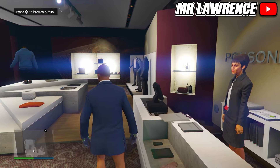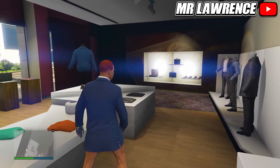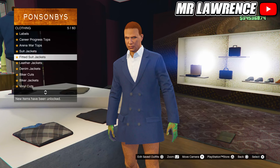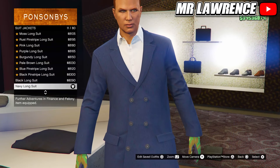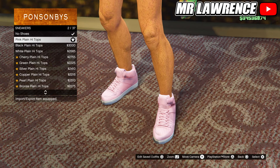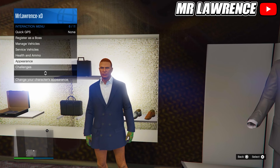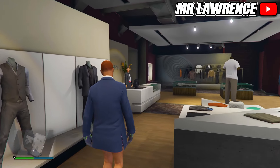For the next outfit, head over to the pants. Go to shorts and purchase the black hard boxer shorts, number 39. Now go to the top section, go to suit jackets and purchase the navy long suit, number 11. Now go to the shoe section, then do sneakers and select the pink plain high tops. Then equip the light woodland tactical gloves through your interaction menu. From here, save this outfit to your second outfit slot.